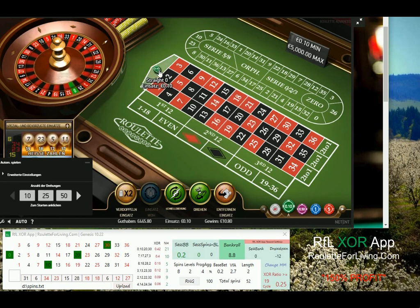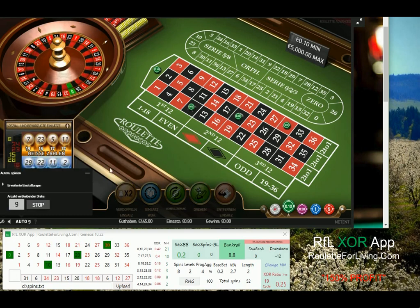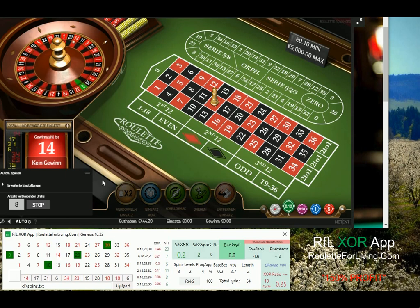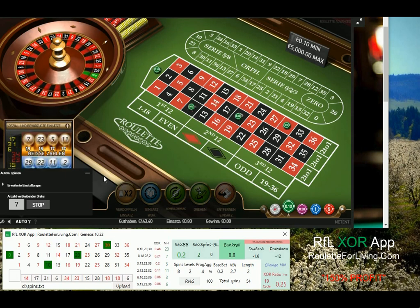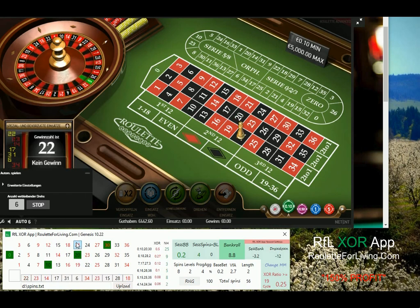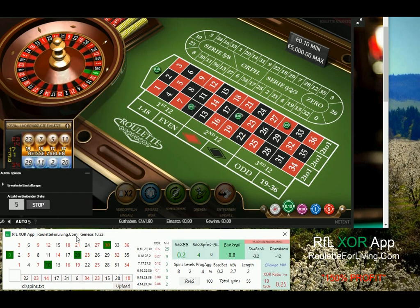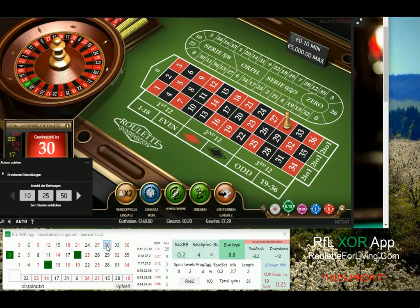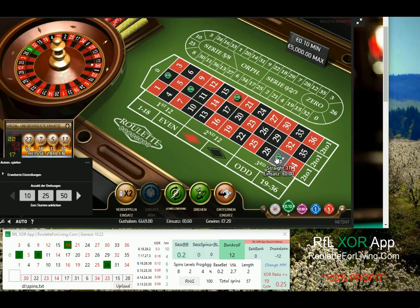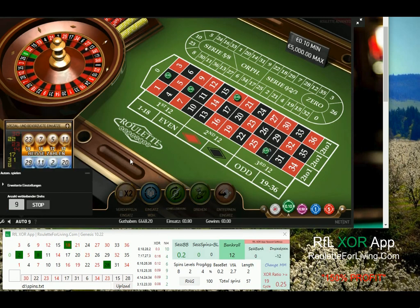If you decide to go for it, the pack includes not only the RF Luxor app but also my golden money management setup — and not only that, but several pages explaining why exactly the spins are this value, why the average is this, so it's not just try your luck. I explain what is behind. Even if the golden money management setup wouldn't work for you, you can understand my thinking and develop your own setup for your own table, which you can test using spins from an online casino uploaded via text file.